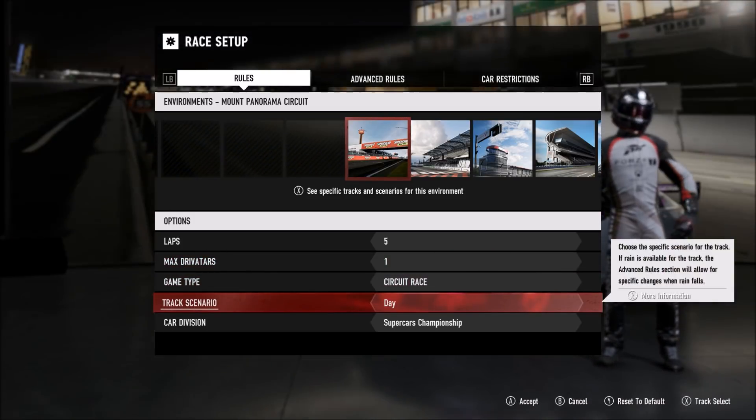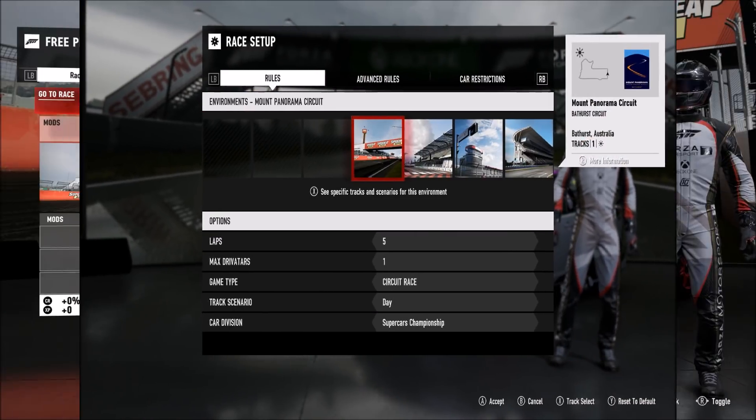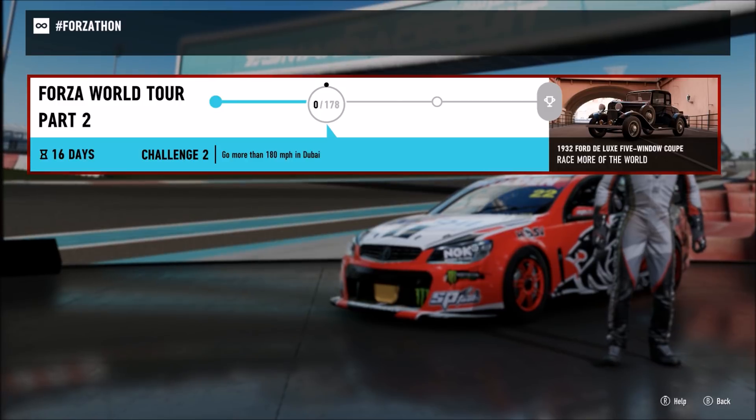You have to do five laps with one drivatar and whatever else you want for the rest of the settings — it really does not matter. Once you complete those five laps on Bathurst in an Australian car, that will unlock the second challenge.